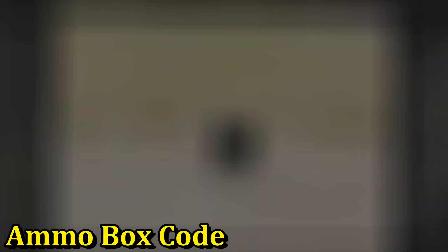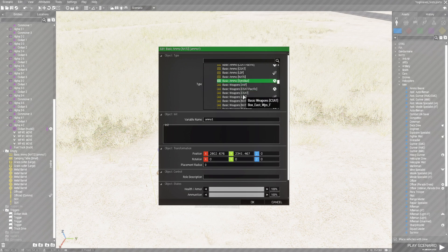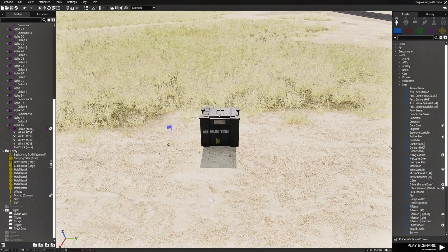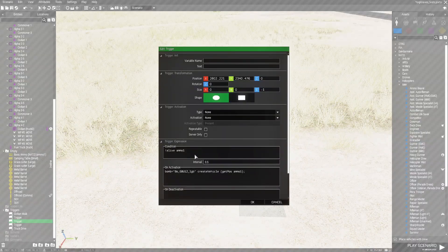For the ammo box, I just named the ammo box 'ammo1.' You can use any ammo box except the ammo box cache — the bigger size one with netting around it — because for some reason you can't destroy those. Any ammo box you can destroy will work. I named the ammo box and then set up a trigger with no activation type. In the condition I put an alive check: this checks to see if ammo1 is still alive. If it's not alive, a GBU-12 bomb — basically an airplane-dropped bomb — will spawn at the position of ammo box one.